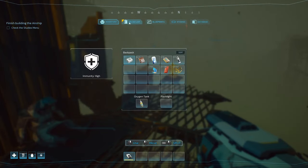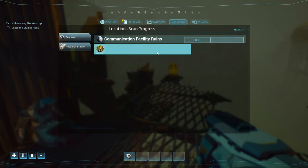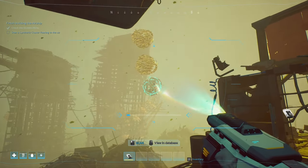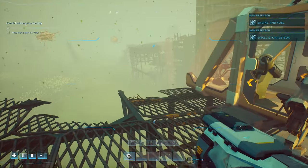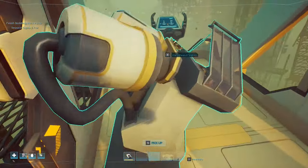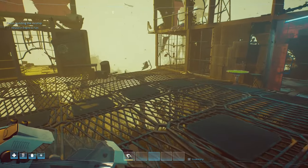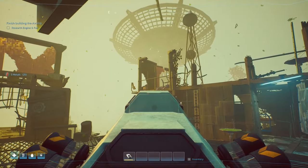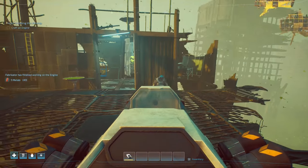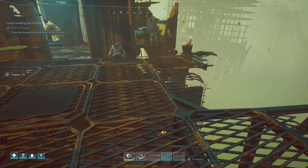Check the studies menu. I've got to scan some floats — oh, there's some. Research engine and fuel — let's do that then. I'm going to research the engine and the fuel. Whilst that's going I'll just harvest a few materials. Research finalized — okay, I've just been harvesting a few materials, I think the engine is ready. So I'm just going to put this on. It's just going to look a bit dirty and rubbish at the moment but we've just got to do what we've got to do to be able to move.